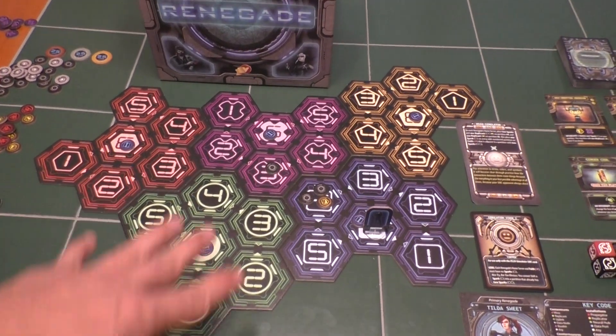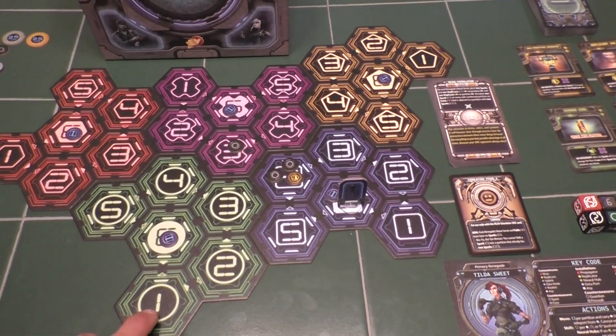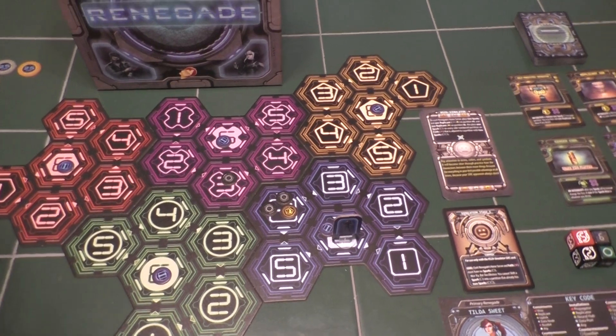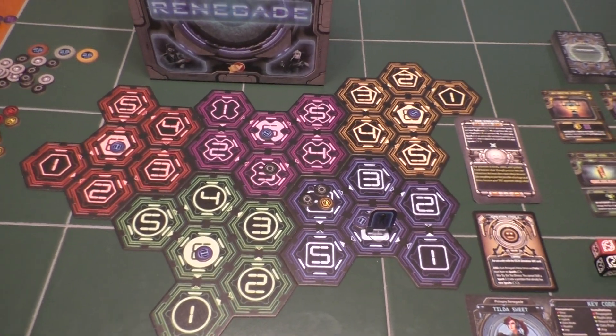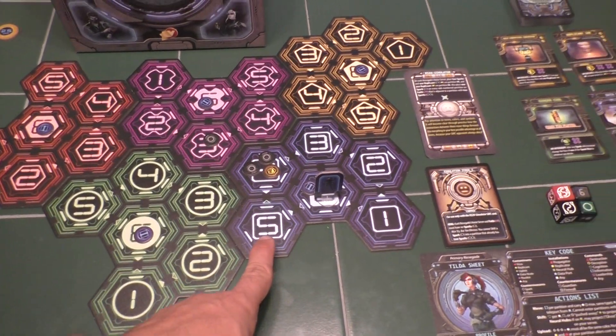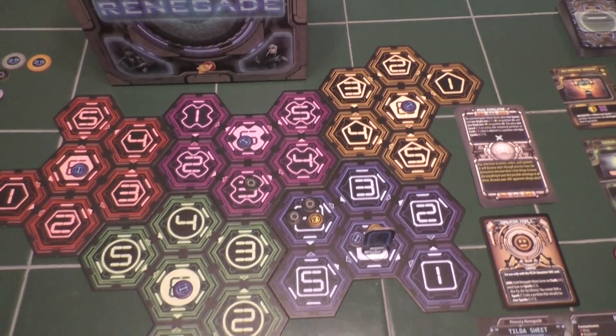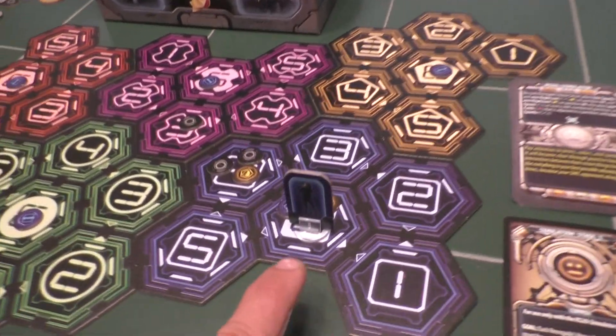The map is a bunch of different colored hexes. Each hex is known as a partition, each color is known as a server, and the whole thing together is known as a network. It's really important to get that terminology right — six partitions make a server and all five servers make a network. Here we've got our avatar.